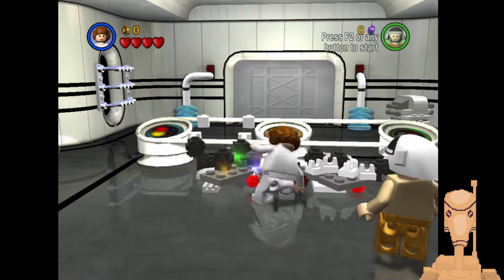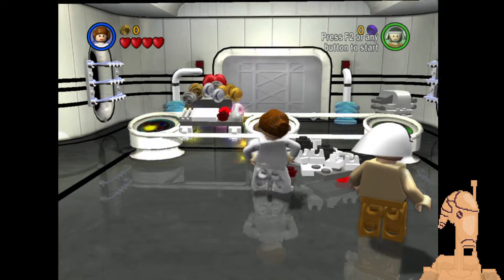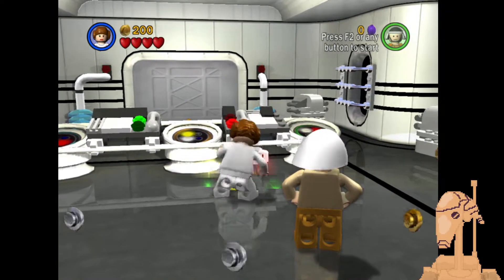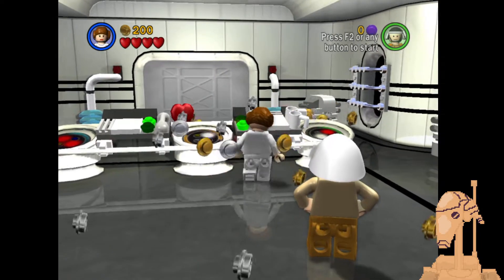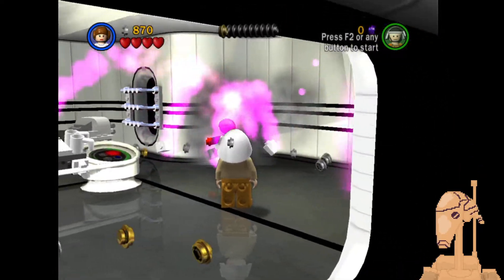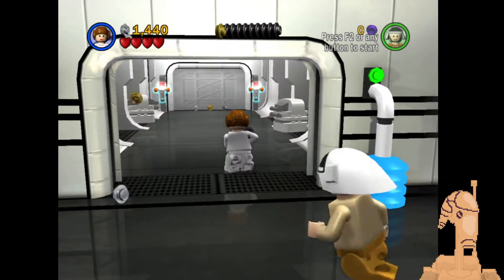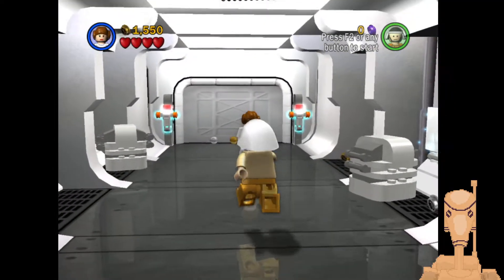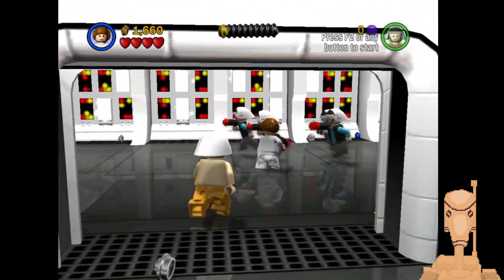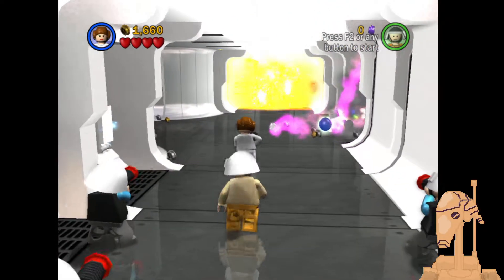Hello there, we are back at it again, this time with episode 4, A New Hope, playing as Princess Leia. We have the plans to the Death Star, which I think Papa Palpatine would be quite disappointed to find out, knowing that a bunch of Rebels could blow up his giant space ball, which he paid a lot of money for. But at least he gets to test it out on Alderaan, at least once, right?